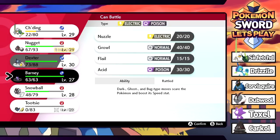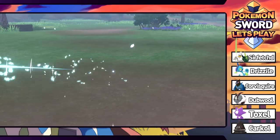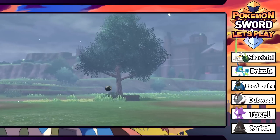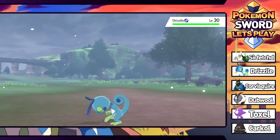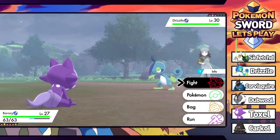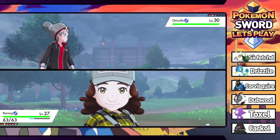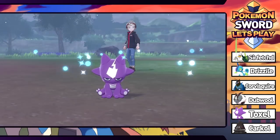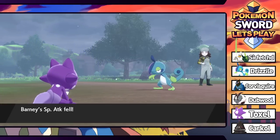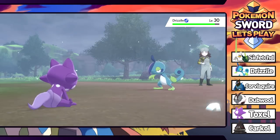We're going to go into Barney and nuzzle it once to get a paralysis, then heal Sir Fetchd. Drizzile uses Tearful Look to lower our attack, so this Nuzzle does less damage. But we do get the paralysis, giving us a free turn to heal up Sir Fetchd. I really should have healed the whole team coming into this episode - Snowball was also hurting.